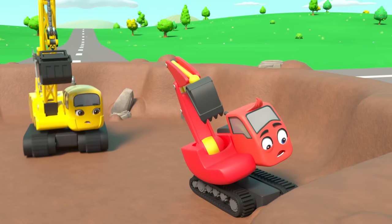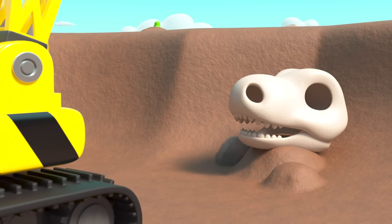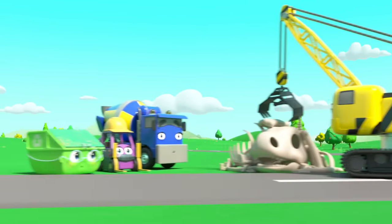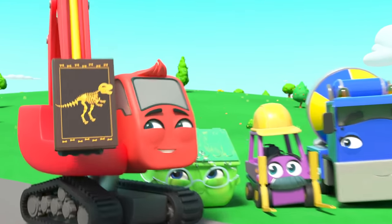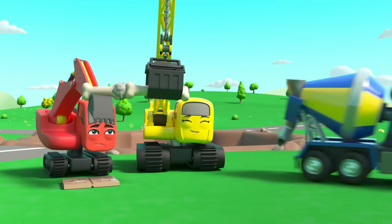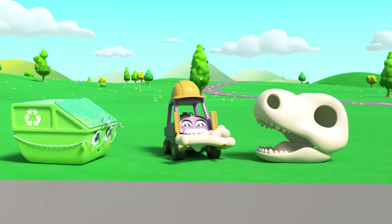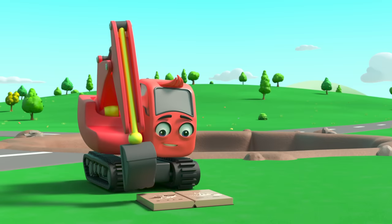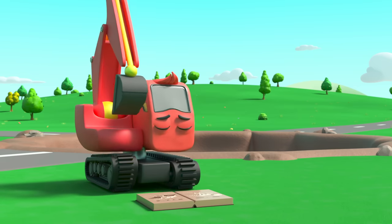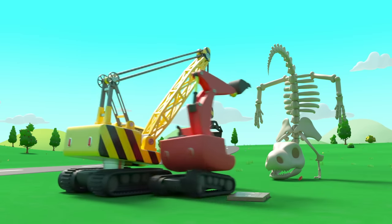Wait — what's Diggly found? It looks like some old bones — I wonder what they are. Daisy's collecting them up — there are so many! I think they're dinosaur bones. Now they just need to put them together like a jigsaw puzzle. Everyone is helping put the dinosaur bones together. Done — that doesn't look right! Oh dear, they'll have to try again. What about now? Nope, that's not right either.